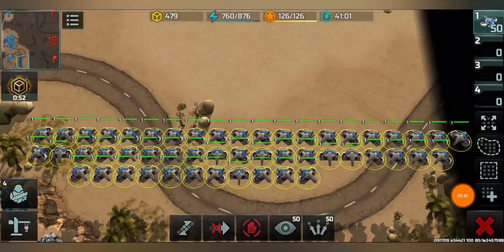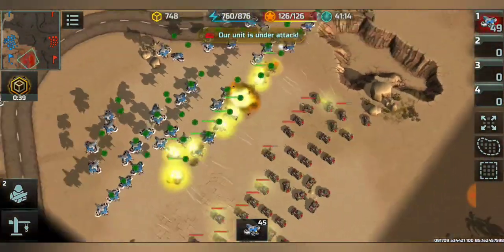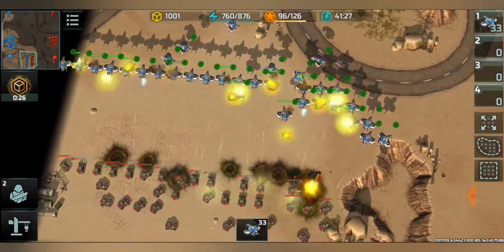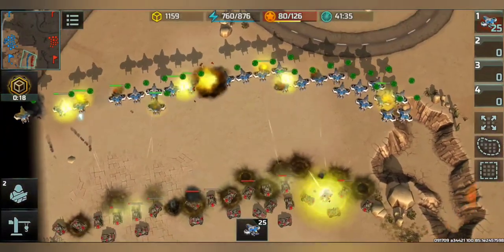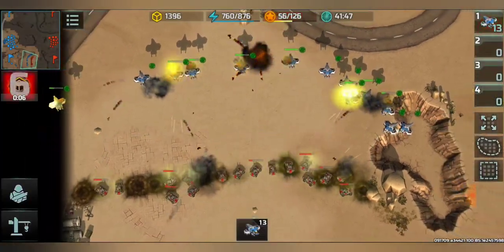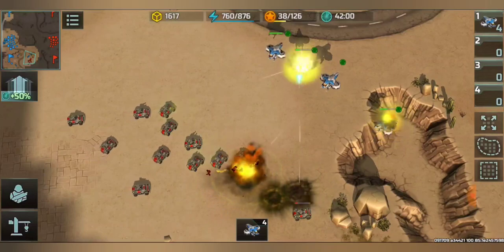Now we have 50 Cyclones going to face 42 Armadillos. Having some extra Cyclones doesn't mean the Cyclone is going to win — it looks like Armadillos will still be victorious. We're still going to see how many Armadillos survive when we increase the number of Cyclones to 50.